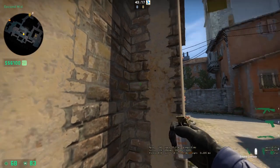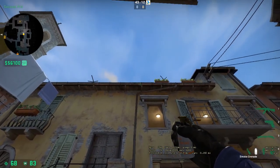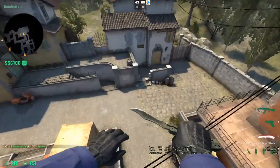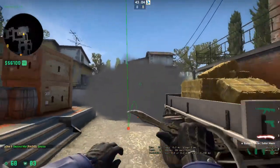If you want to smoke off Pit, come into this corner, find this dot, go up until you reach the height of the flowerpot, and throw. It's going to pop in front of Pit. You can use this to wrap onto the bomb site on something like a pistol round.